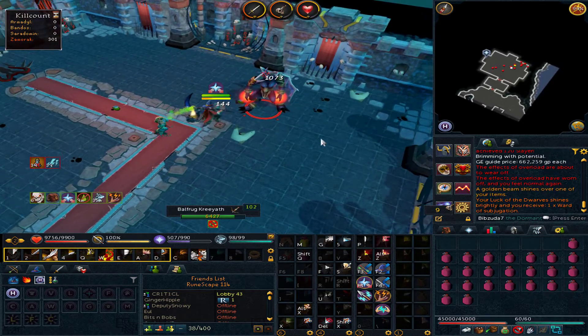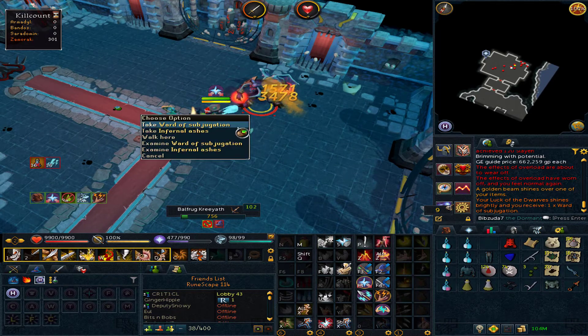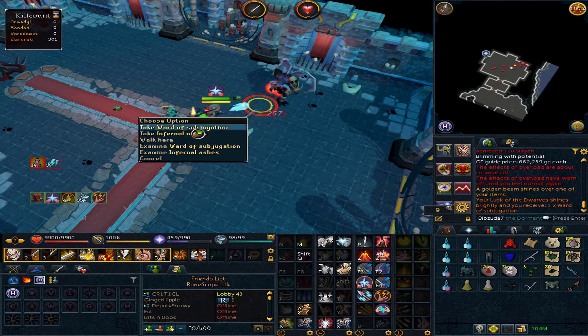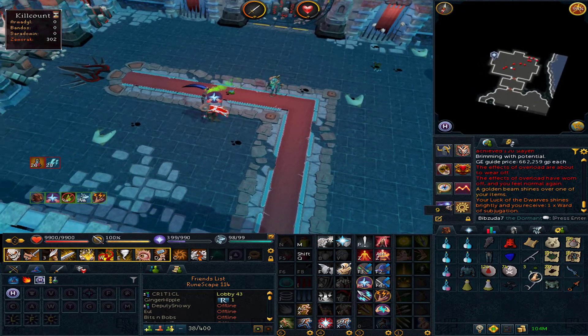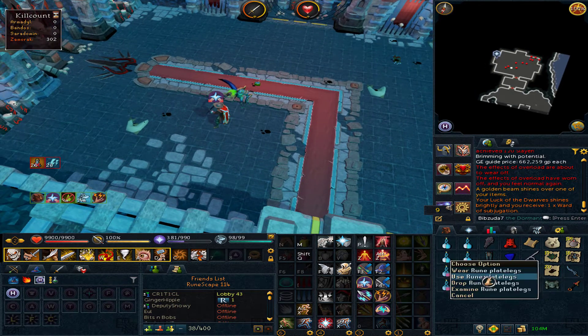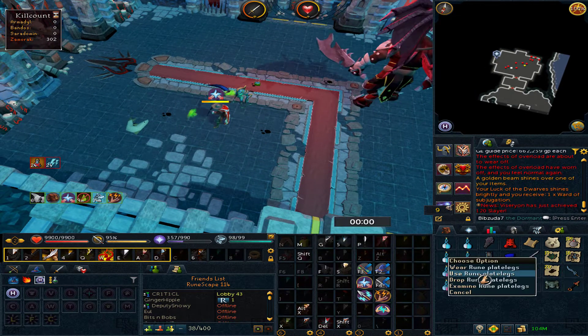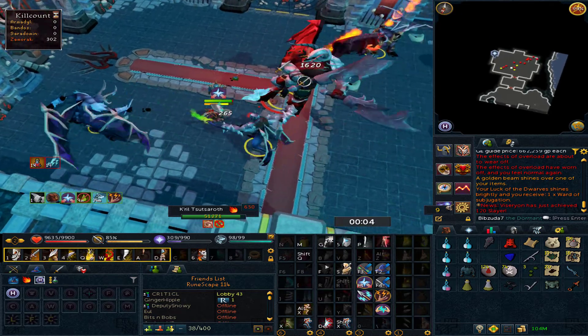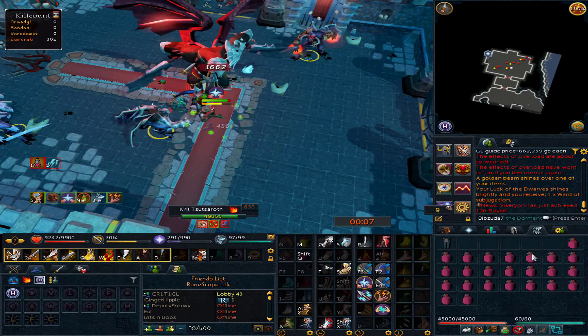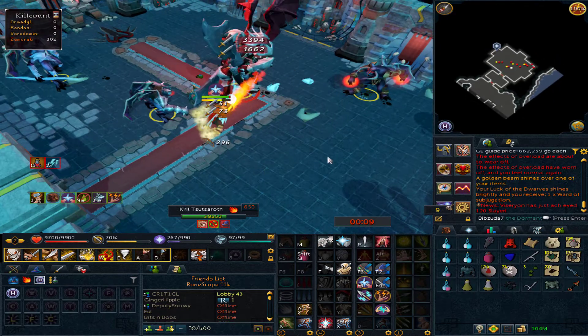I wish I hadn't stopped recording there, but I just got a Ward of Subjugation right after I got that hilt — pretty crazy luck there. Unfortunately I do already have the ward, so that doesn't actually help me towards my collection, but I'll definitely take it. Just getting some free money here, getting really lucky at the end after getting no drops for the last day.